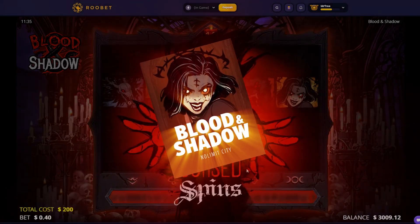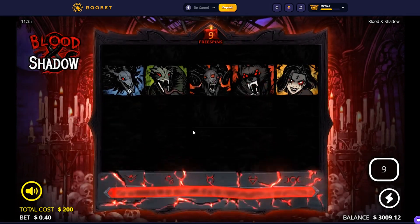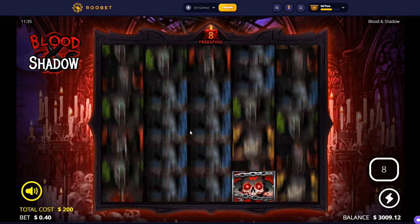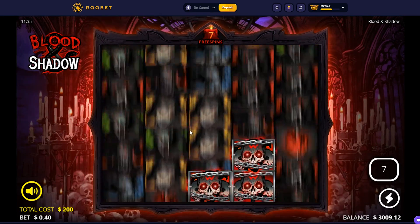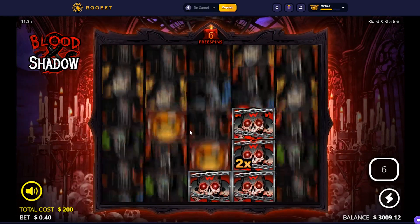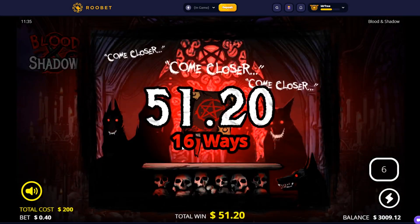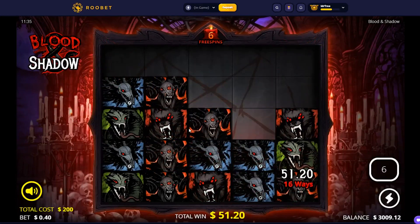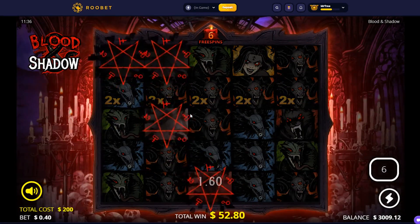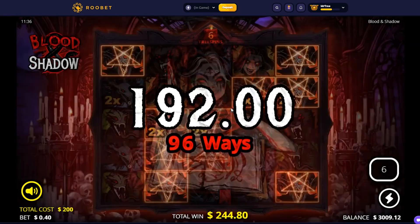We are here on Blood and Shadow. We bought the most expensive one — the Cursed Spins. The bonus was $200. We kind of need something to save us, we are down bad. We have $800 worth of bonuses left to open. We need to stack wilds — that's not that good, $51. Okay, we need more wilds now — that's not bad, nice! That's actually very good, there's profit now on the buy.